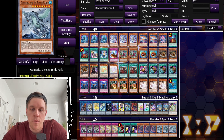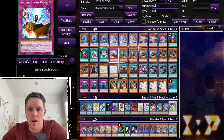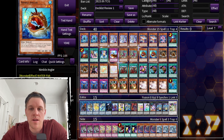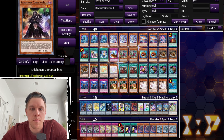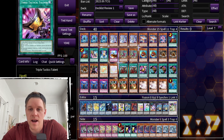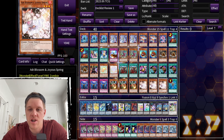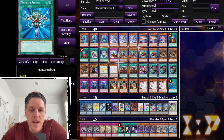What you sent me was a Sprite Melfi list. The Sprite package in the main: three Sprite Blue, three Sprite Jet, two Sprite Red, one Carrot, two Starter, one Smashers, one Gamma Burst, one Double Cross. Then we have two Fenrir, two Angler, three Beaver, one Ibley, one Caddy, one Pinny, two Thrust, one Talents, three Prosperity, three Imperm, three Droll, three Ash, and one Monster Reborn.